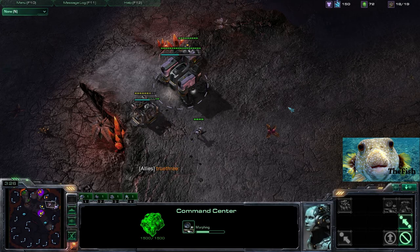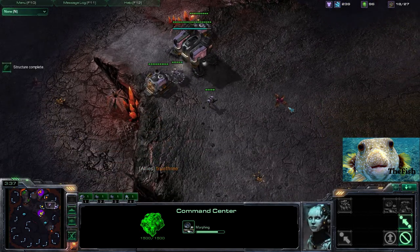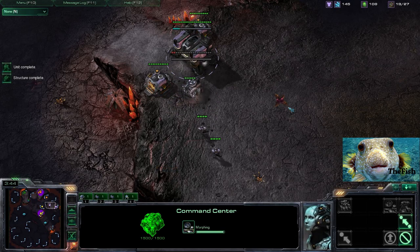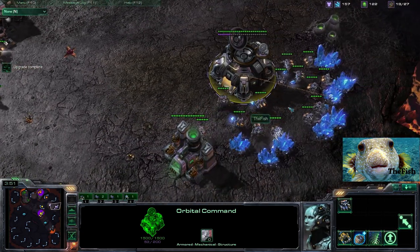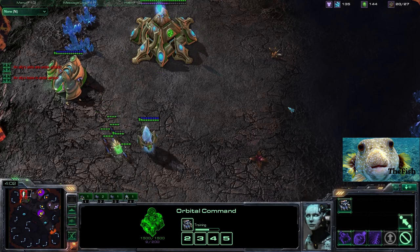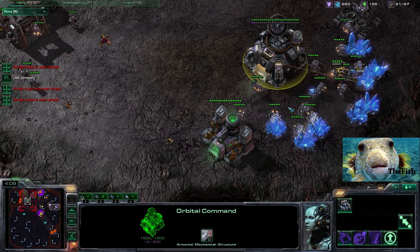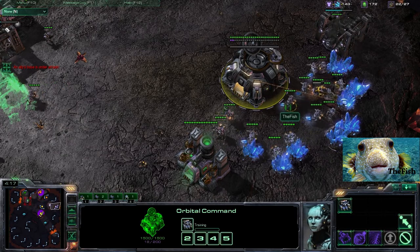Now that I've got my wall finished, my second supply depot down, and my command center becoming an orbital, I can start to focus on different things. I notice there's a hole in my wall so I put my second barracks down there, then I want to quickly get a third barracks down as well. Getting your orbital command finished is the most important objective you have for the beginning of the game because mules are just so good.